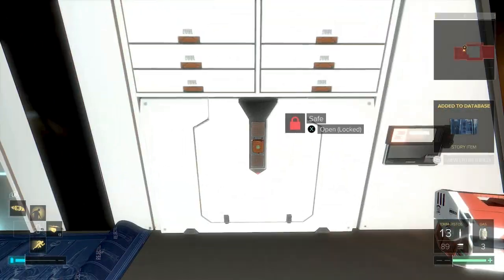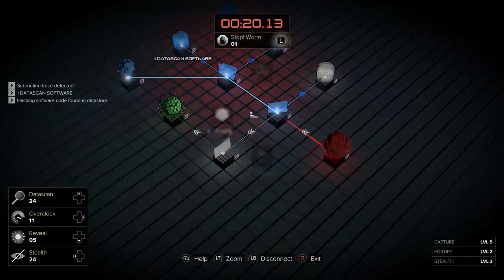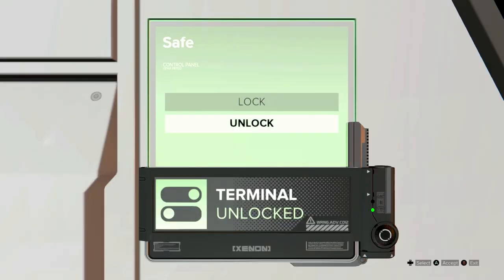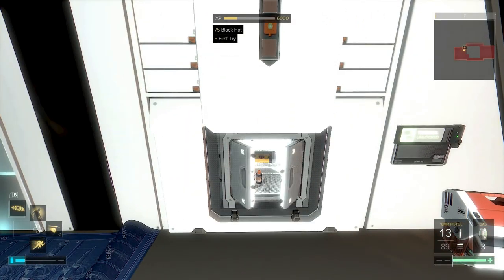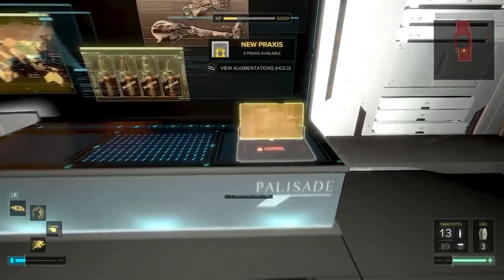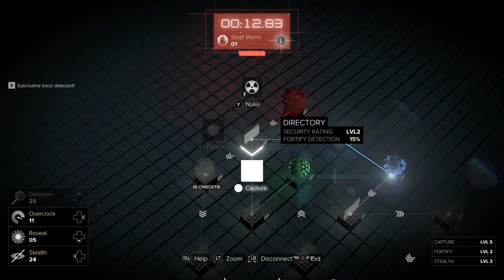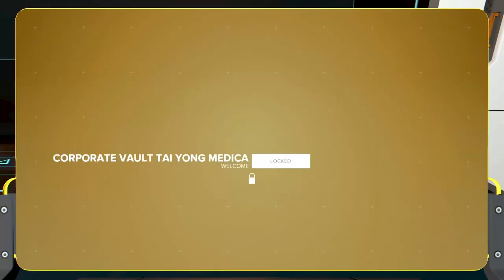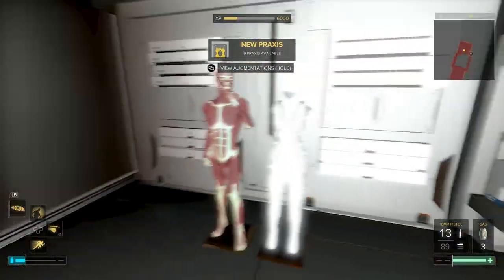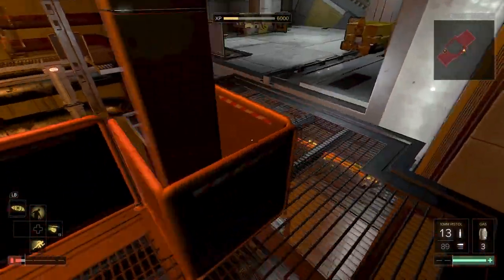There's a level 5 safe here — I think just credits in it, plus data scan software. Don't blow too much software hacking those open. This is the Taiyong medical vault — the one you can only access if you've done the Mystery Orcs mission. You had the password from the pocket secretary if you didn't want to hack it, but I tend to hack everything for the bonus experience.